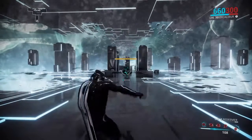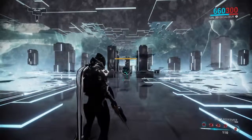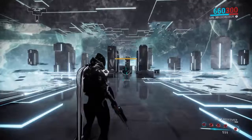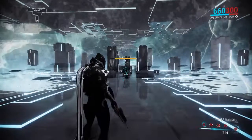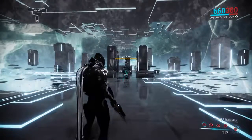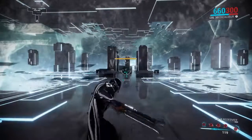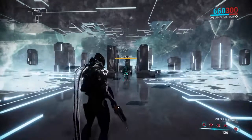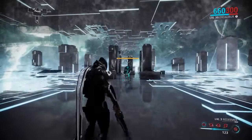The biggest tip I have is to either use the Redeemer, which is what I'm using right now, or some other throwing-type melee weapon so you don't have to get up close with them. You can just basically pick them off as they come at you or from far away. The Redeemer isn't great at very long range but it has quite a bit of range for these enemies.